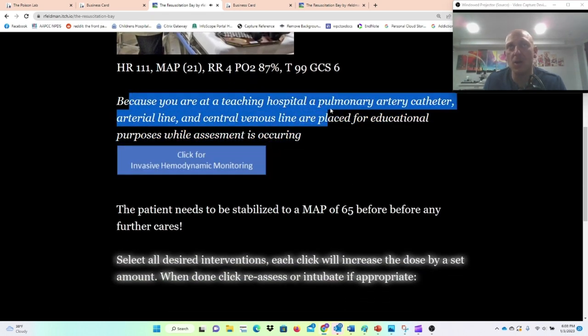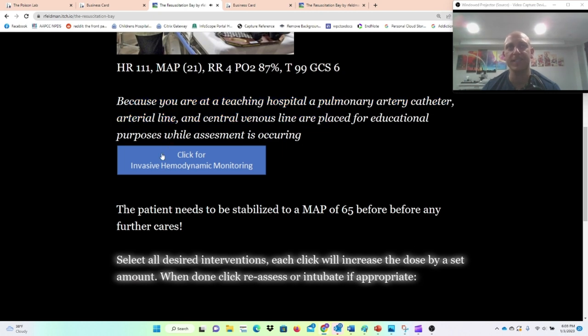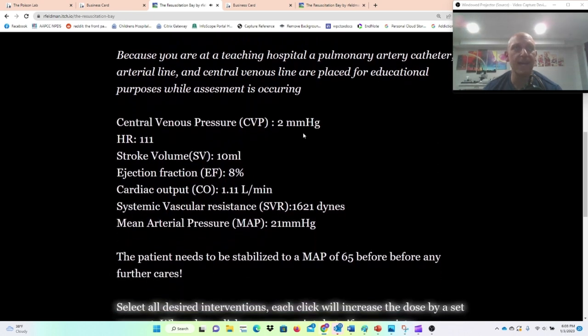Because you're at a teaching hospital, a pulmonary artery catheter, arterial line, and central venous line are placed. So now we get to see all of our invasive hemodynamics. I can see a central venous pressure of 2 — yikes. Stroke volume 10, ejection fraction 8%. Okay.